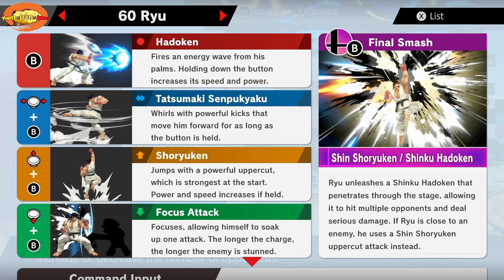Down and B is really cool — I use it to counter a lot. It's a focus move, allowing him to soak up one attack. The longer the charge, the longer the enemy is stunned. You hold it and charge it, and when the enemy attacks, it counters with a punch to the stomach, knocking them down and giving you an opportunity to hit with a heavy attack. His final smash is the Shin Shoryuken or the Shinku Hadouken — two different specials. The Shinku Hadouken penetrates through the stage hitting multiple opponents, and if Ryu is close to an enemy he uses the Shin Shoryuken uppercut instead.